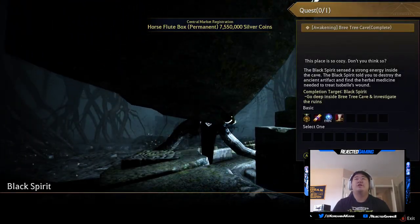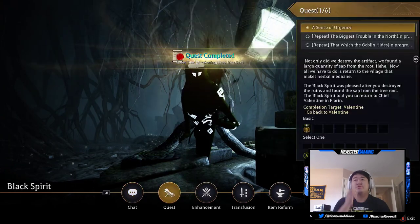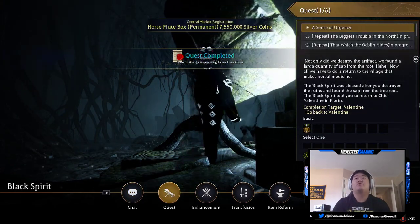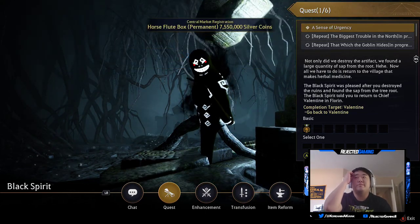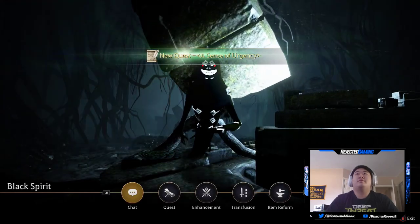This place is so cozy. 'Not only did we destroy the artifact, we found a large quantity of sap from the root. Now all we have to do is return to the village that makes herbal medicine.' Okay.